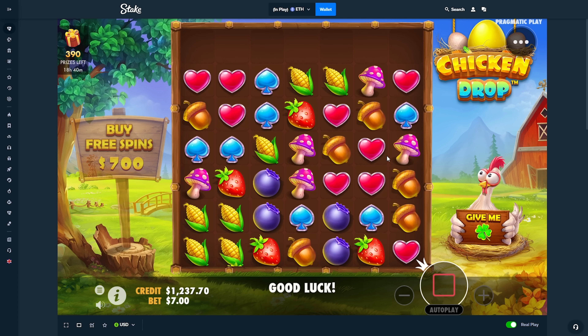The thing you really want to avoid in these bonuses is the chest dropping in, because once the chest drops in no more features can drop in — kind of similar to Gates of Olympus where the scatter can't zap. Dropping a clover though — good bonus, we got a four-by-four egg. We need a clover now though. We'll get good hits but we need that clover. Come on, get the chest out of here.